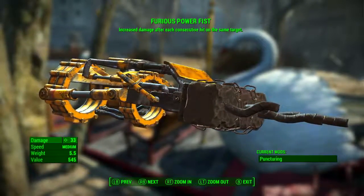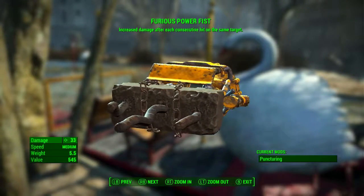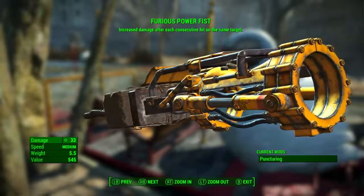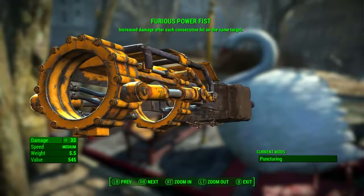In the bottom left, we can see it has a base ballistic damage of 33, a speed of medium, a weight of 5.5, and a value of 545. We can also see that the Furious Power Fist already comes with the puncturing mod applied to it, and regardless of your level, it will always come with the puncturing mod.